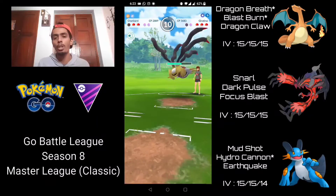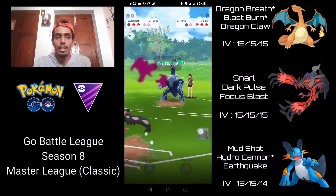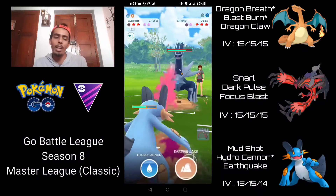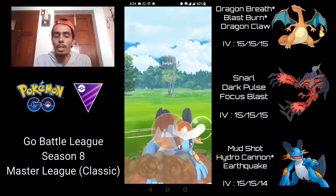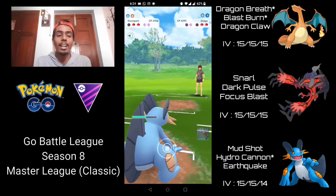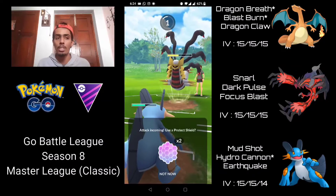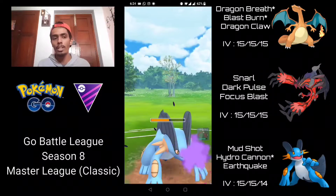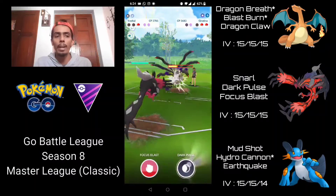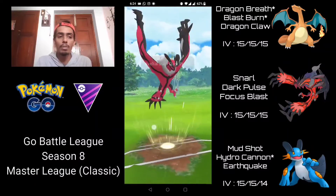I let Shadow Ball go through — it near one-shots Charizard and I'm not going to get to another Dragon Claw, which is fine because Yveltal absolutely walls Giratina Origin since all Ghost moves are resisted. They come in with their Dialga — I was tempted to stay in for Focus Blast, but figured it's better to come in with Swampert and go straight for Earthquake. Earthquake just one-shots the Dialga there, which is fantastic. They come back with Giratina Origin — I let it go through, risking it as long as they don't have a Togekiss in the back. I come in with Yveltal, over-farm, and go for Dark Pulse straight away.